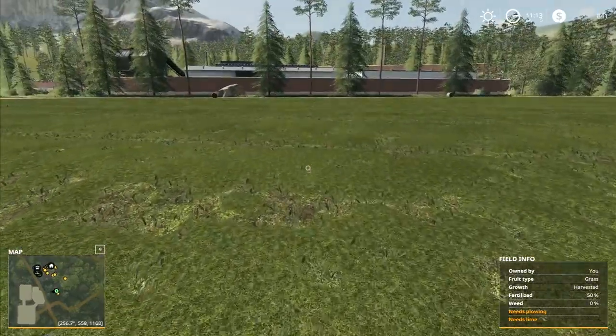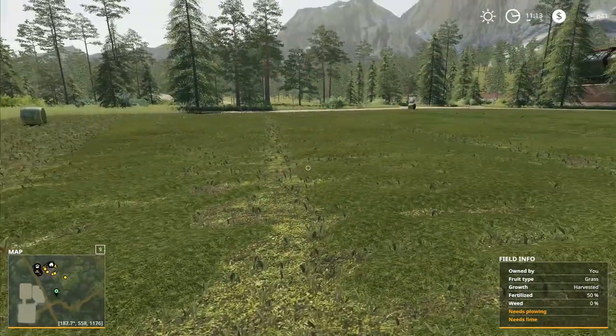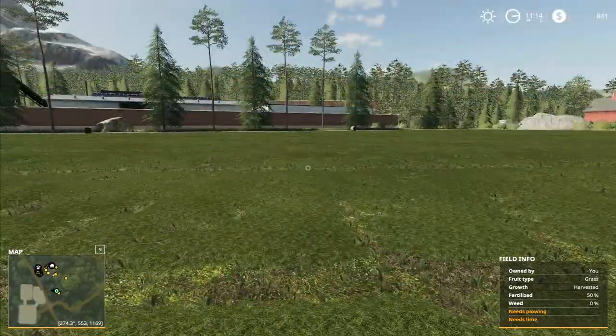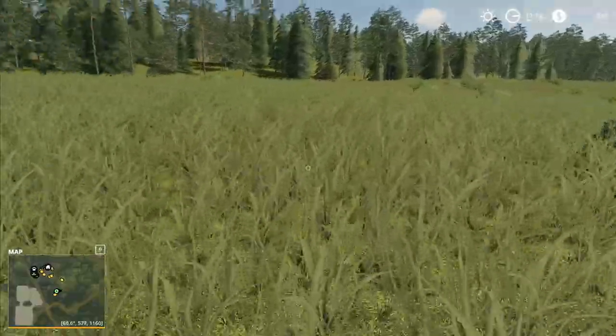Hey folks, it's Frithgar - how you doing? Welcome back to Boulder Canyon. We've got our tractor up here and we're just about to go and gather another couple of bales to take down for the sheep, and then we're going to wrap the last two and do a bit of work there.